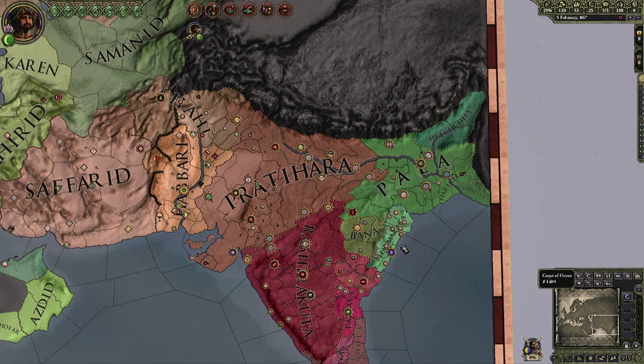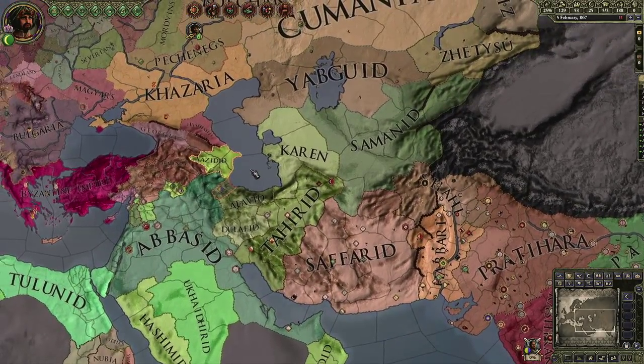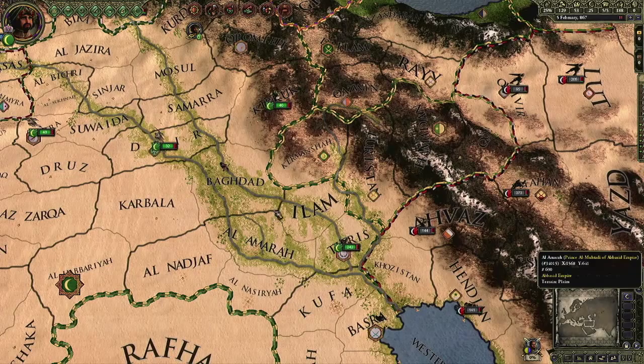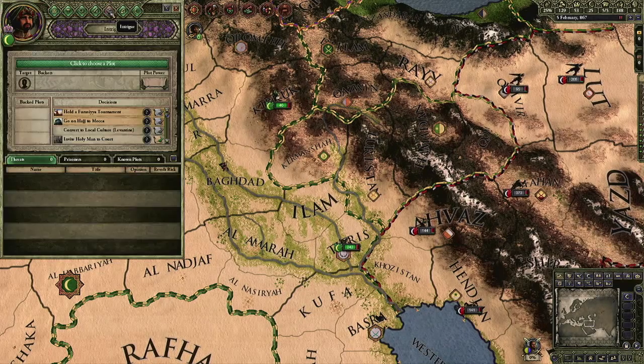Can you introduce Tikka Masala? It's actually a British dish. It's one of the things we eat at lunch sometimes here. I'm a vegetarian so I don't eat that. There's a lot of stuff I haven't talked about, mostly pertaining to what we've done with the interface of the game. We talked a little bit about the traits and the better tooltips on traits — there's a ton of stuff like that to make the game a little bit more accessible.